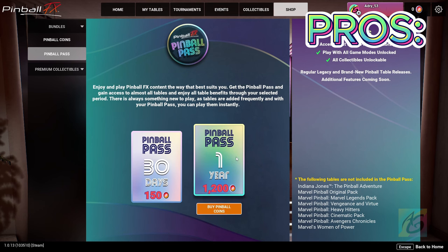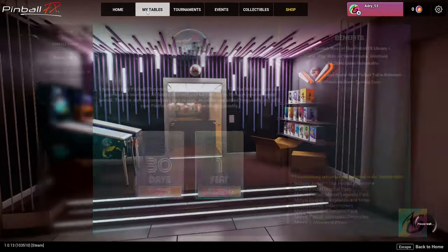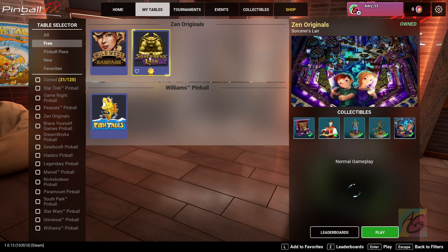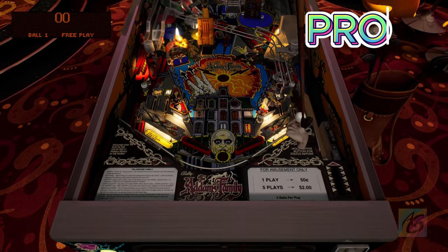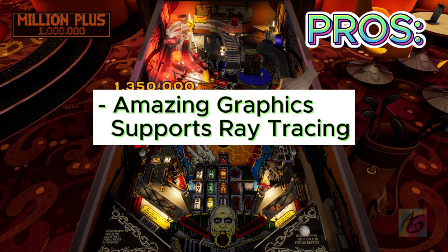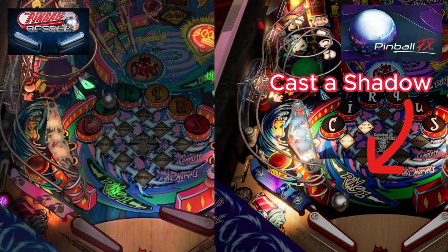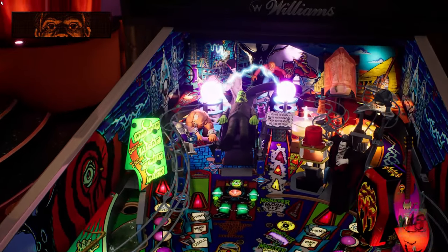Pinball FX also starts you with 3 pinball tables for free after the Pinball Pass expires — 2 original creations from Zen Studios and 1 from Williams Pinball. Another pro is the amazing graphics that support ray tracing. Compared to Pinball Arcade, it has volumetric lighting, much better textures, more configurable options, and ray tracing support that makes lighting and reflections look super nice.